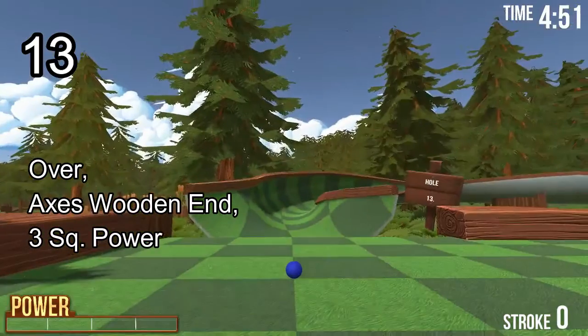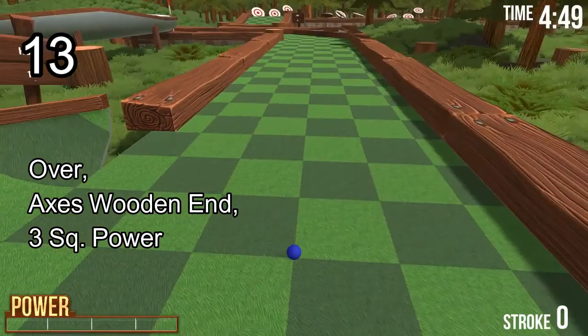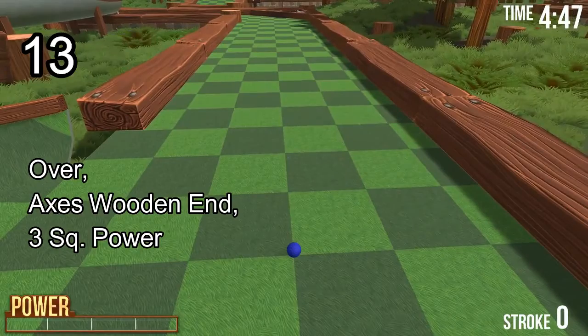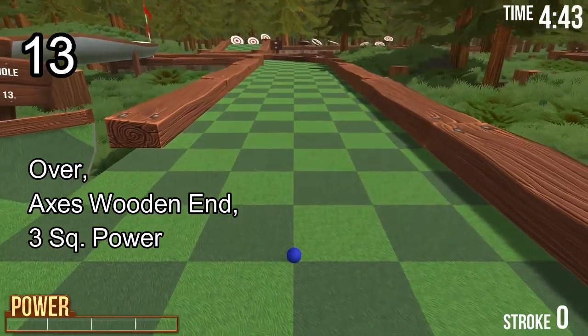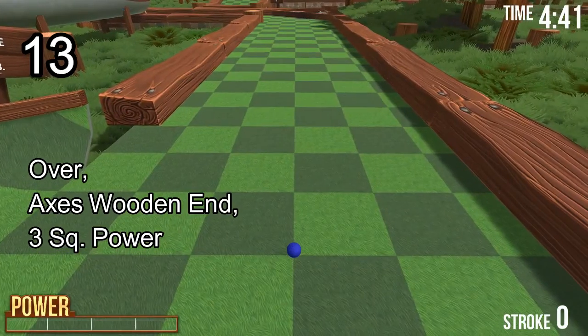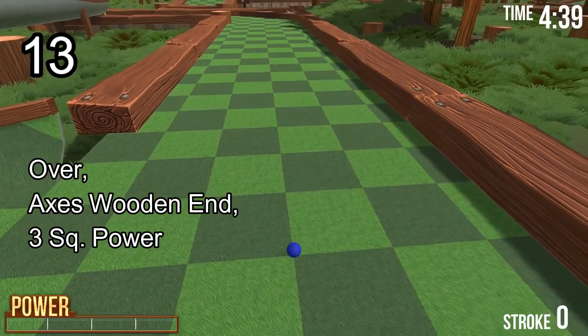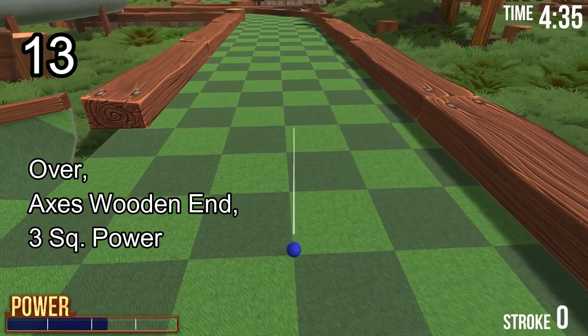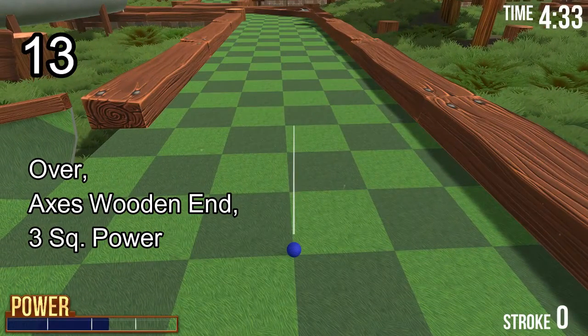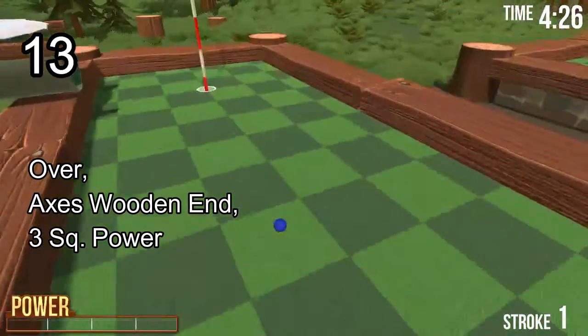Hole number 13. Go to the over position. As you can see on the far triangle there's an axe — aim at the wooden end, the butt of the axe. Go over and to three-square power. It's quite a hard shot to get your eye in, but if you do, you bounce off and you're in.